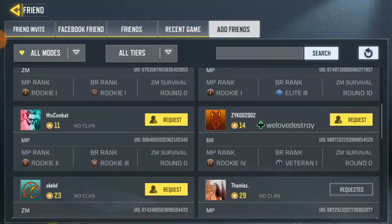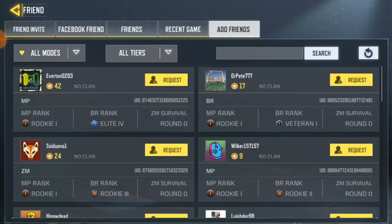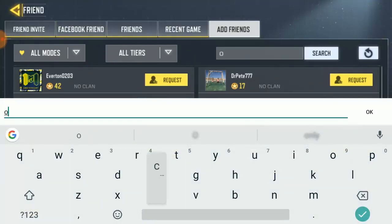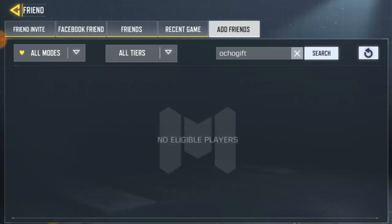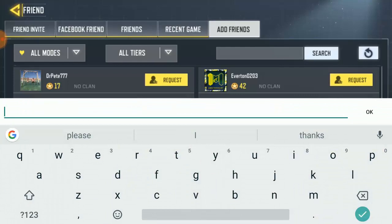If you have a friend you want to add by name, just go ahead and click on the search bar and put in their name. I have a friend I want to add — his name is Churchill, which is my other account name. If you click search and it says 'player does not exist,' that means the name is wrong, so make sure to put in the correct name.